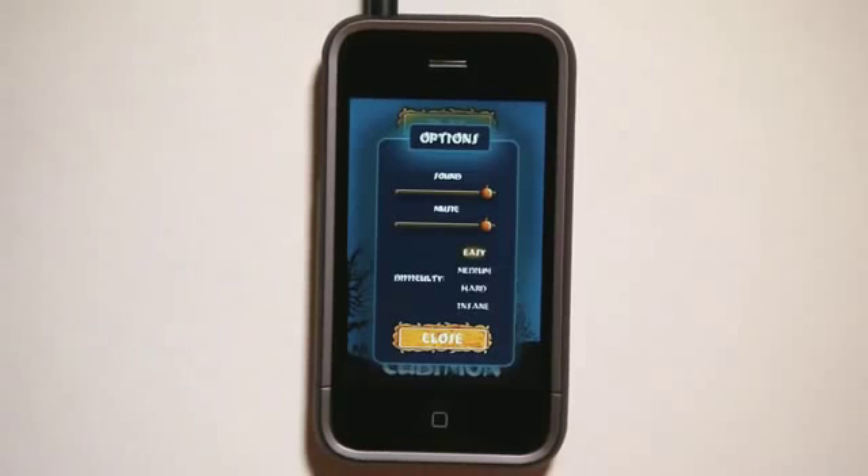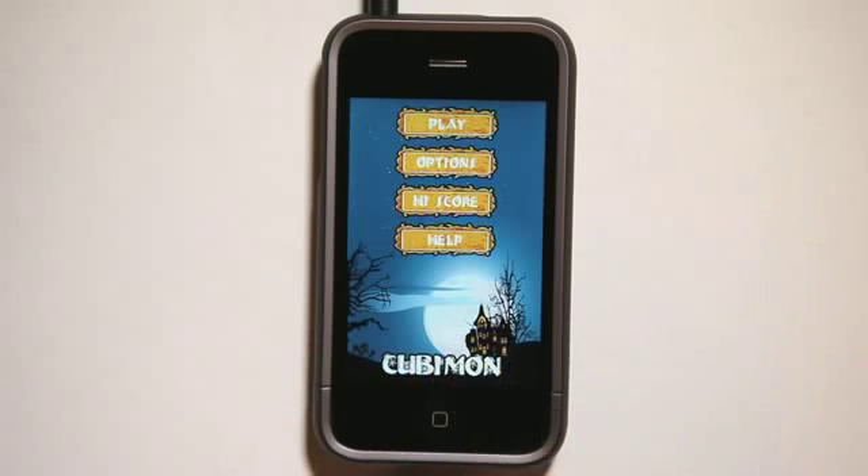The harder levels are really hard — Insane is hard. It brings in other colors and they're moving more than twice as fast, so the game really does get more difficult with those difficulty levels as well. Check out Cubamon in the App Store. It's a great little fun game to have for the Halloween season. We'll see you next time on The Daily App Show.